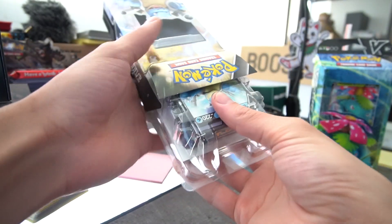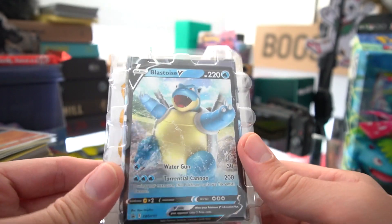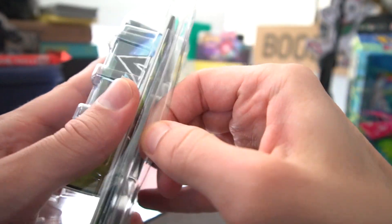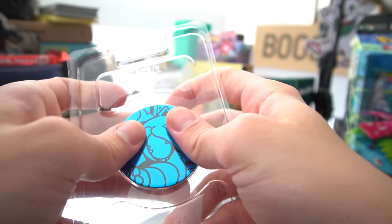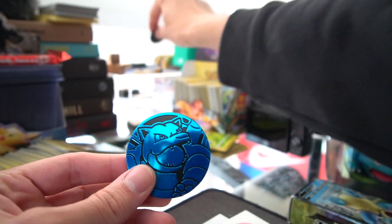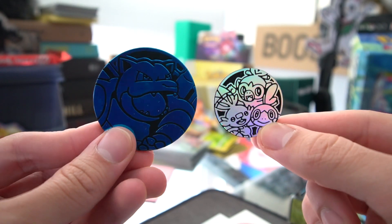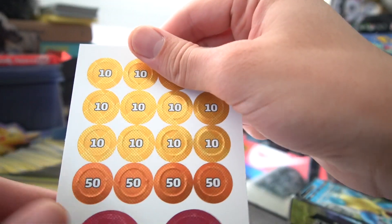I remember buying starter decks all the time when I was younger. It has a kind of 3D cell-shaded style — not like the Charizard V I believe. The deck is well protected. Here's the metallic coin — it's actually larger than the typical coins they include with products. I think it looks really, really cool.